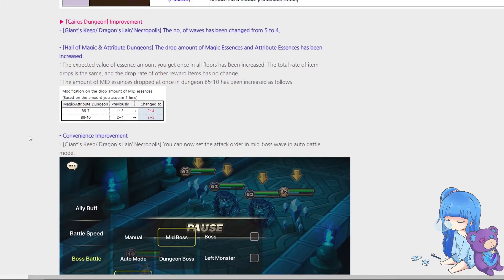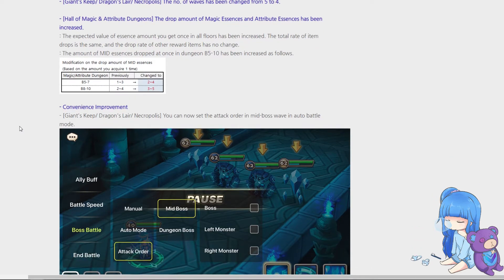In terms of actual content changes: Kairos Dungeon, Giants, Dragons, and Necro now have four waves — they've deleted the second wave, so it now goes trash wave, mid boss, trash wave, boss. A nice convenience improvement is that we can now select the attack order, meaning we can select the mid boss specifically instead of left, right, or random.